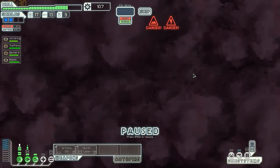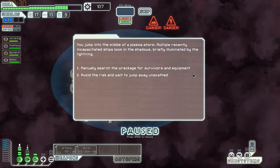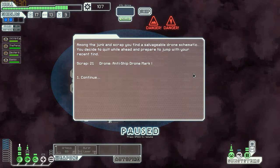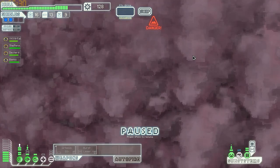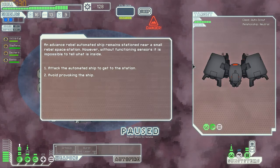We jump into the middle of a plasma storm. In my 20-something years of life I haven't run into any plasma storms. Multiple recently incapacitated ships are briefly illuminated by the lightning. We can manually search the wreckage for survivors and equipment, or avoid the risk and jump away. Let's check it out - among the junk and scrap we find salvageable drone schematics. We decide to quit while ahead: 21 scrap and an anti-ship drone mark one. That works - I can sell that for sure.